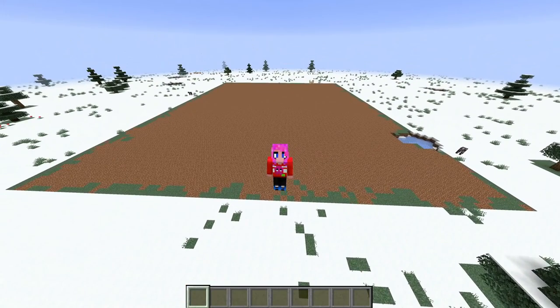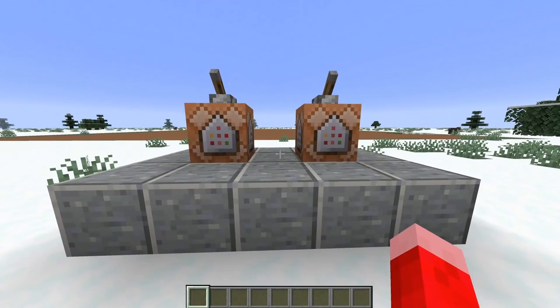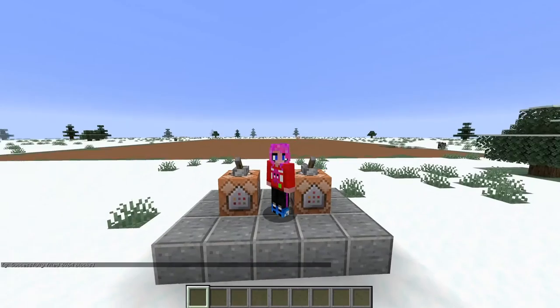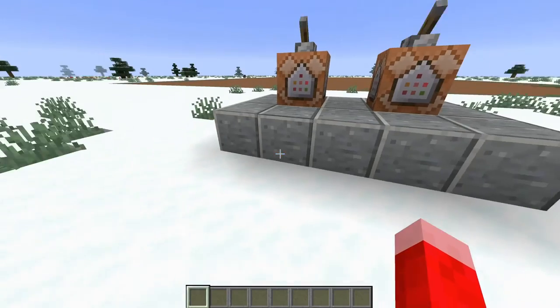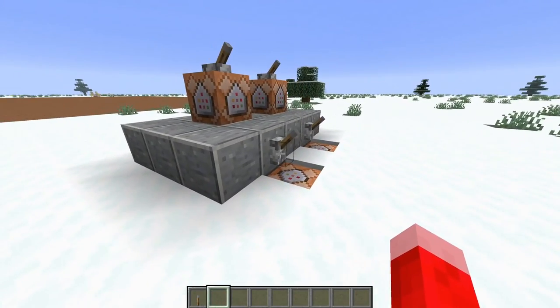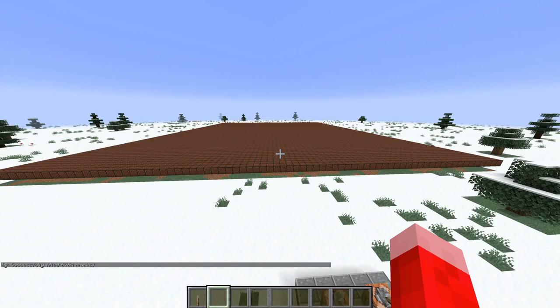Right below me I have got two command blocks. These command blocks do two things: one will fill this area with redstone blocks, the other will clear them. You may be wondering what that has to do with noteblocks. Well, let me show you. I've got two more sitting right here underneath the snow patch, and if I take a lever and hit this switch, noteblocks will spawn all above the platform where the redstone is.